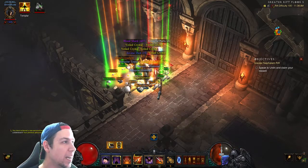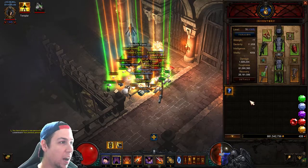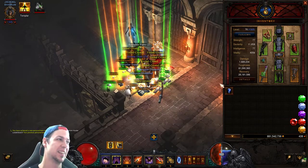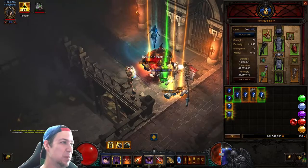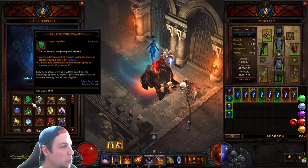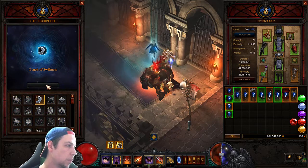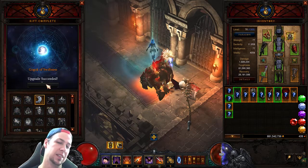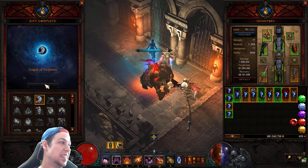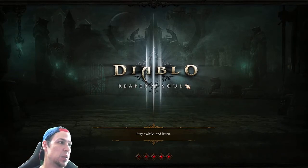We got a primal — it's a ring! It's a wild word primal ancient. It could have been a Convention of Elements, it could have been anything, but we hit rank 1. We did a GR 100, got a primal — so I probably want to do Greed. That's crazy. We did it in 8 minutes 56. I'm not even at 2 million DPS, but we did a better time than Boudicara — that's hilarious.